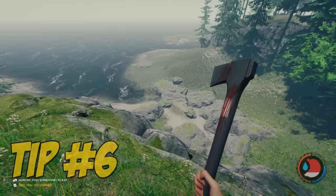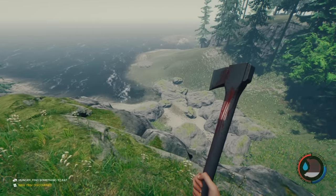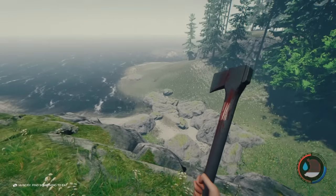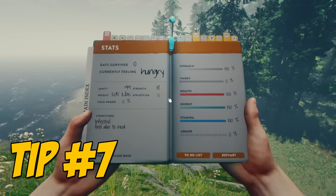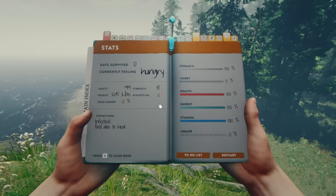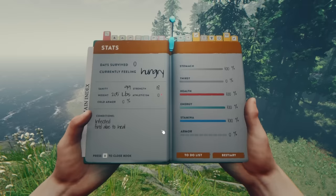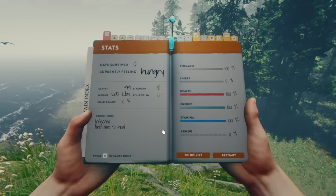Tip number six: make sure you keep an eye on your meter in the lower right so that you know when you're getting hungry and thirsty. As soon as your meter starts to flash red for your food level or water level, you need to eat or drink something. Tip number seven: make sure you keep an eye on your stats pages in your survival book because it will show you things such as hunger, how your strength and athleticism are faring, and if you are infected and need to find aloe to heal. This is very important so you don't lose too much strength, athleticism, or more importantly your sanity.